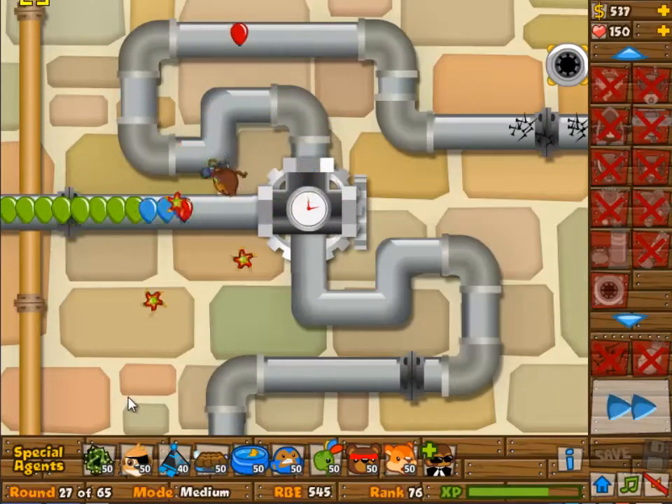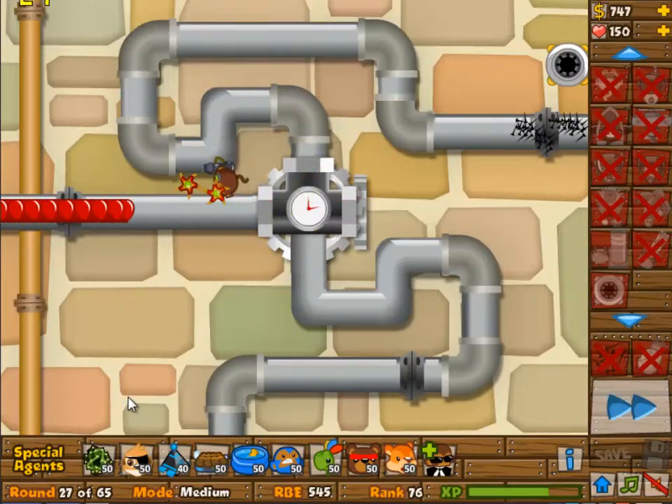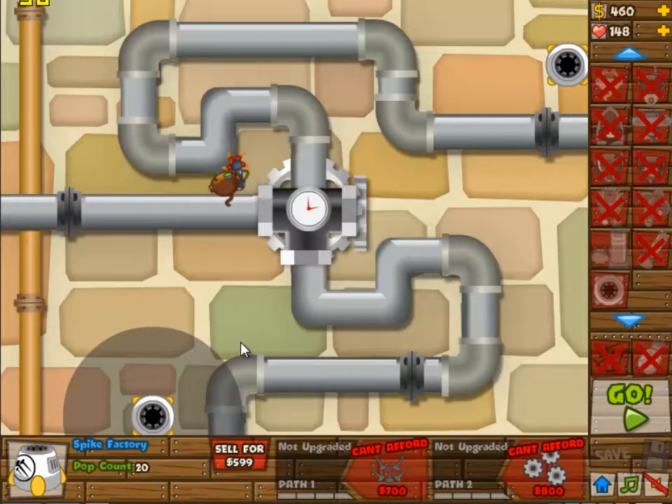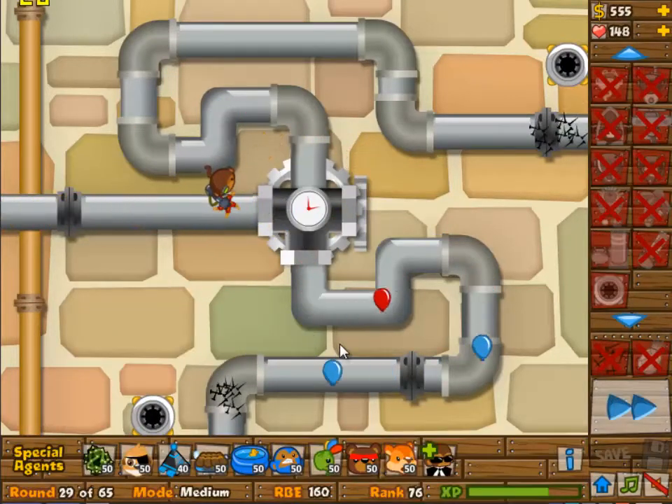We are starting off with a zero-zero spike factory on the top lane, as you can see, and then a one-and-three boomerang monkey, which is immediately upgraded to two-and-three after like ten balloons.